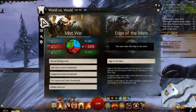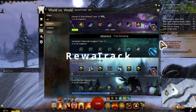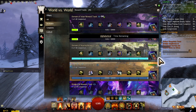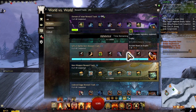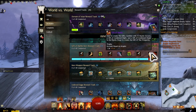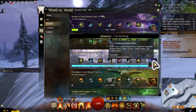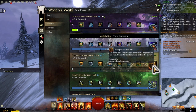Now let's look at the four reward structures. First is the reward track — basically a way of getting landscape currency while doing WvW. You can complete many of your legendary deeds through world versus world. It's also a very good source of mystic clovers and especially the Gift of Battle, which is probably one of the biggest draws to WvW. It's also a great way to get Season 3 and Season 4 map reward currencies.